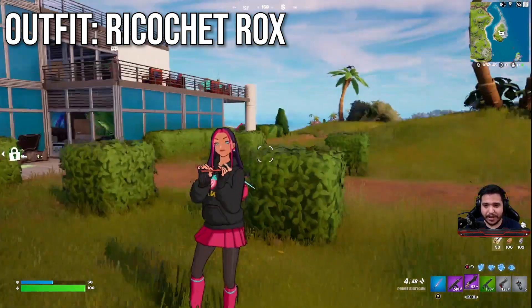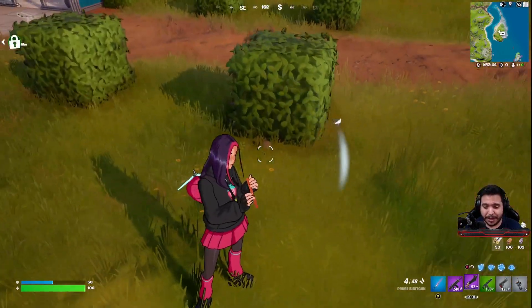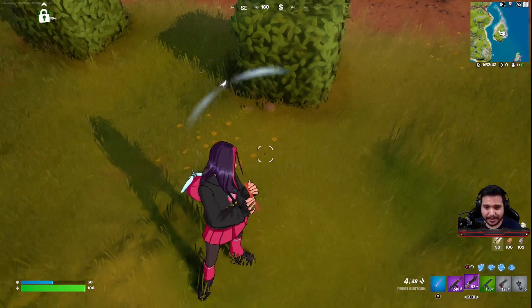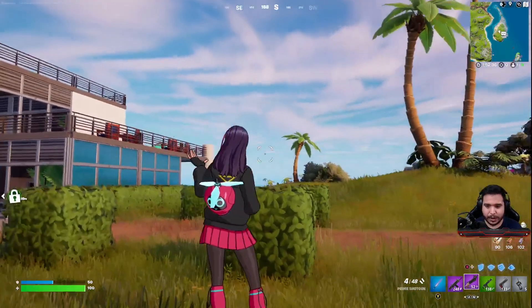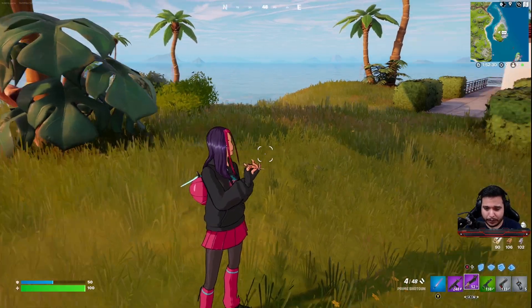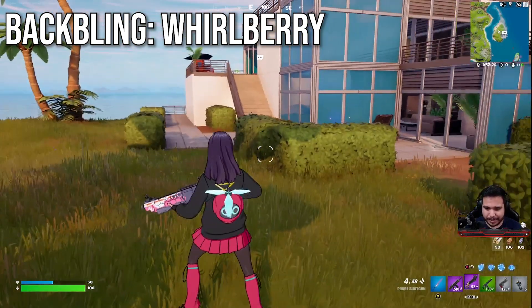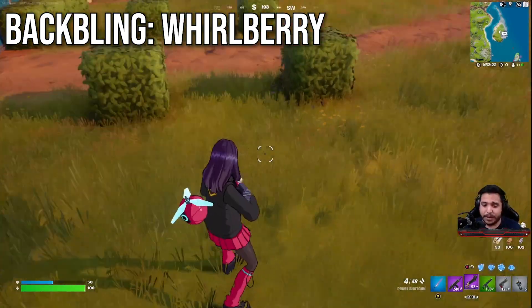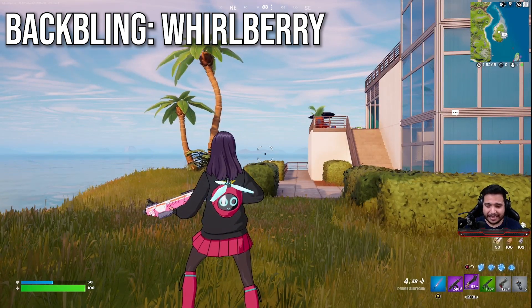You can see a watermelon slice on her earring, pink with teal accents from the strawberry and socks, and a yellow triangle on the back. The color scheme is impeccable — I really like it. The back bling looks like it's in the shape of a strawberry, with propellers that look kind of like the leaves on a strawberry.